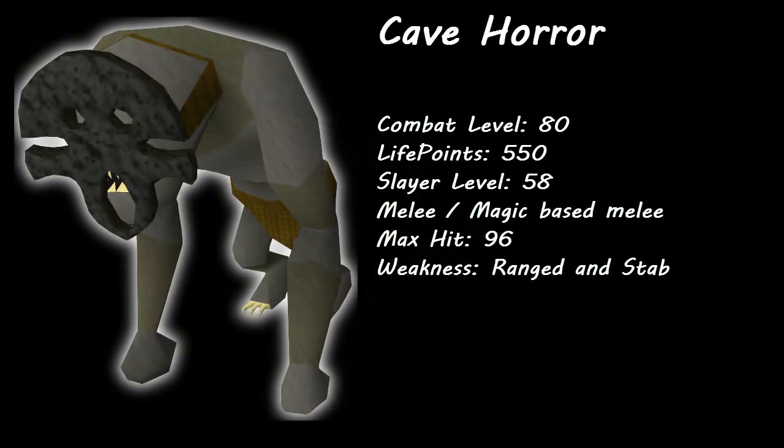A Cave Horror has a combat level of 80. It has 550 life points and has a slayer requirement of 58. It uses melee and magical-based melee attacks, so we should alter our gear between those two.